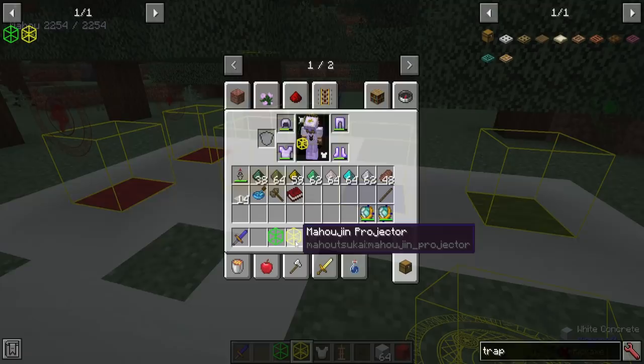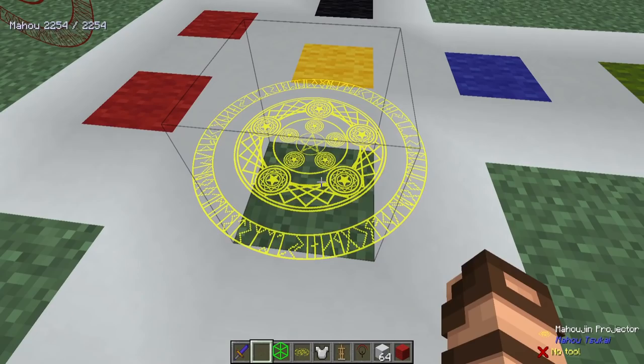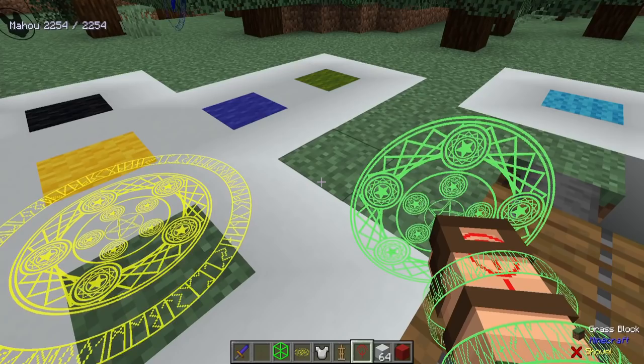The meat and potatoes of what I'm going to be covering today is one of these: a Mahojin Projector. This is made from powdered gold, redstone dust, and spellcloth. Placing one of these things down, you'll start seeing a really wonderful display of all sorts of pretty runes and symbols — that does resemble what a Mystic Code uses as well.